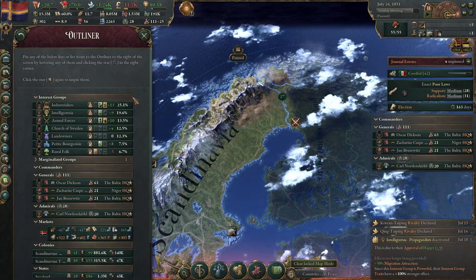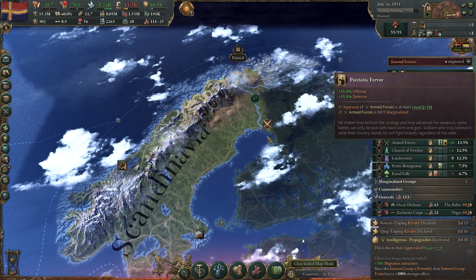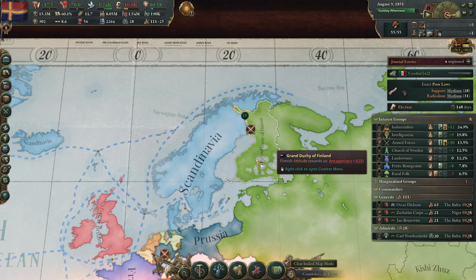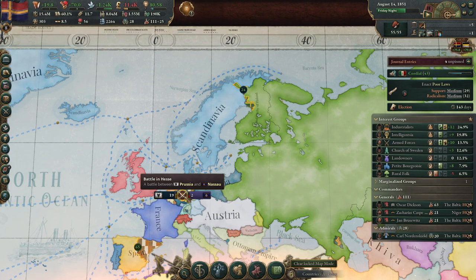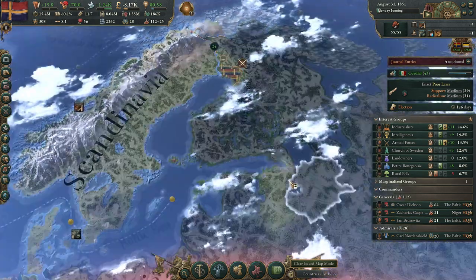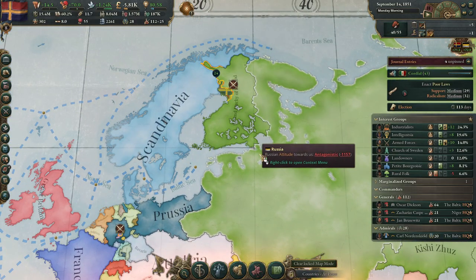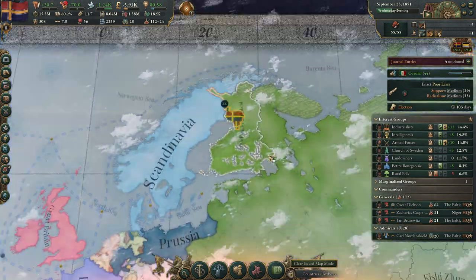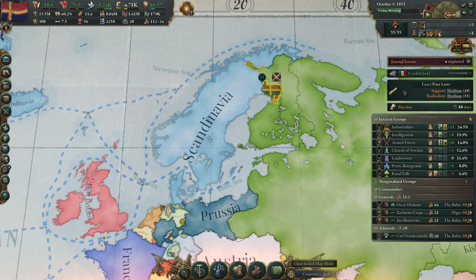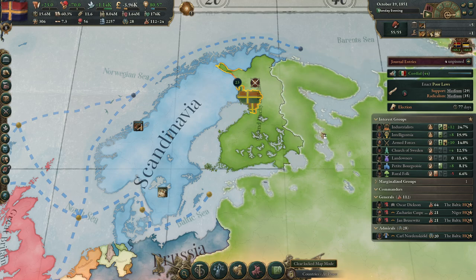It looks like we are going to get more from the Russians. Spain should capitulate very soon, then hopefully Great Britain and France will help over here. The Russian capital is Saint Petersburg at this point in the game, so if we can take that down we should be good to go. Spain is out of the war — I think we'll get the troops from that front here, or there may be a naval invasion. Great Britain wants an alliance — sure, no problem.